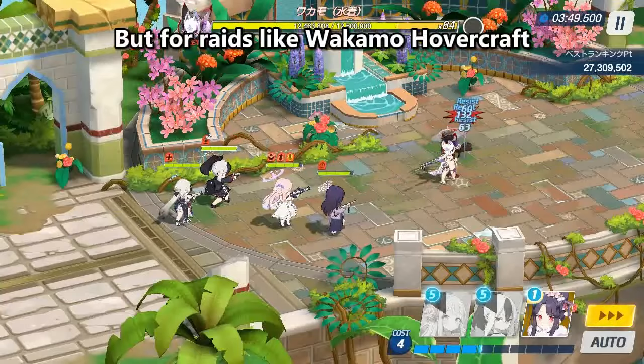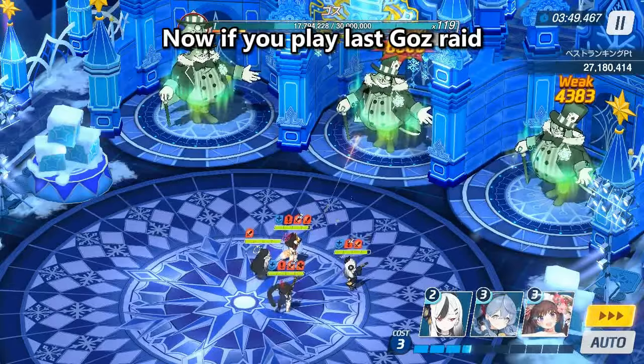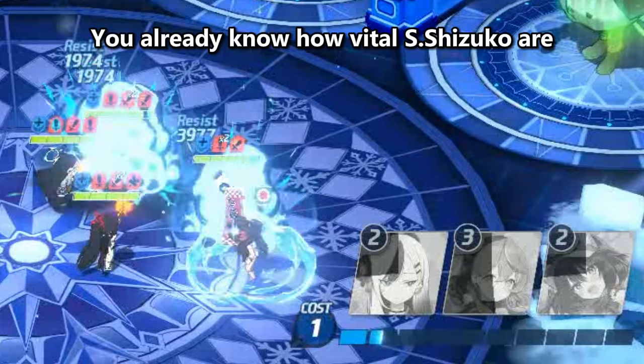Every X skill. But for raids like Wakamo hovercraft, using Kayako gives a better score. Now if you play Lascaux raid, you already know how vital S Shizuko is. So let's go over how the next event works.